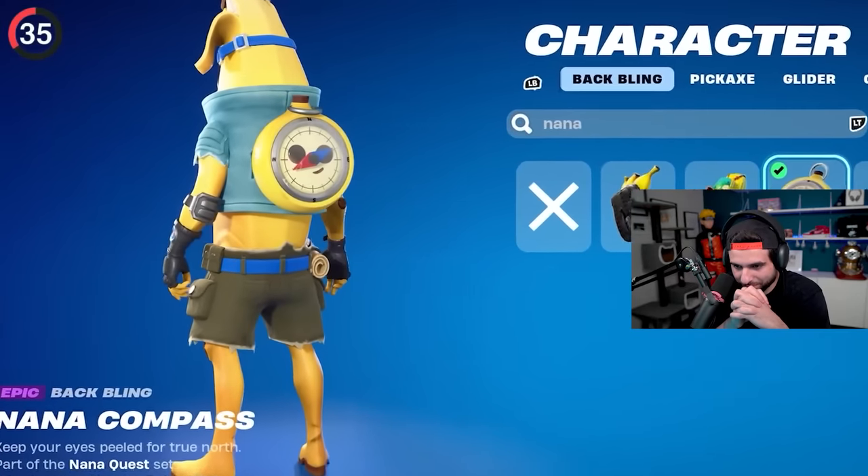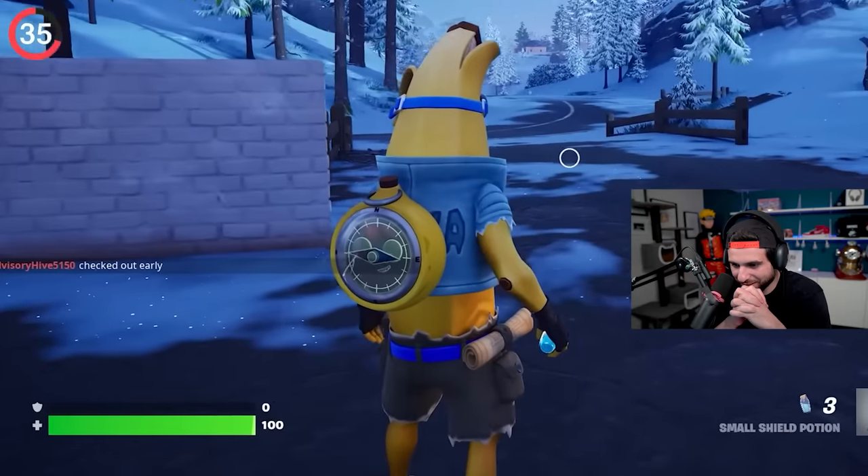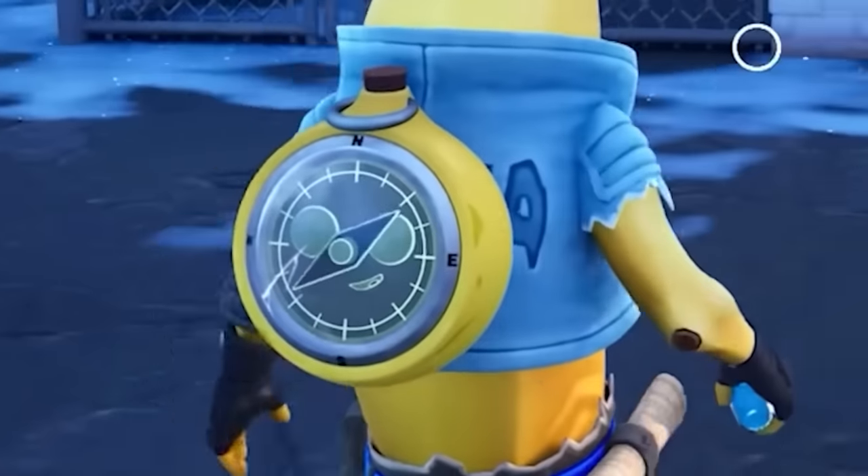Simply equip Adventure Peely's back bling — Banana Compass isn't just adorable, it actually functions, pointing north, east, south, or west. I've got a full squad on me, northeast!